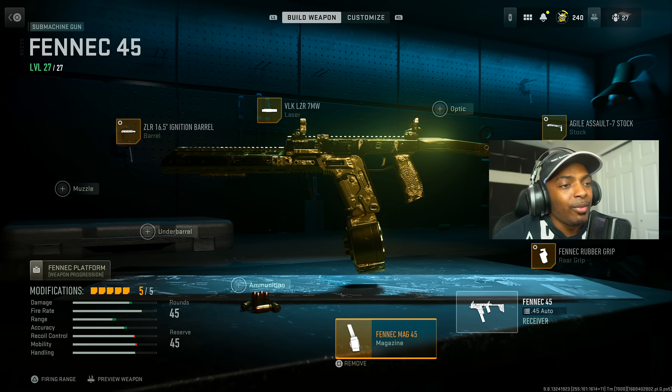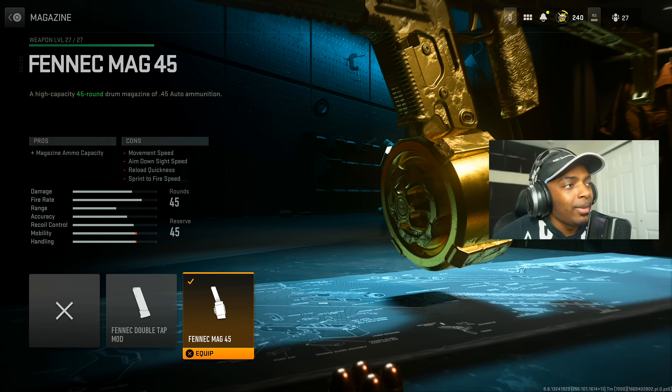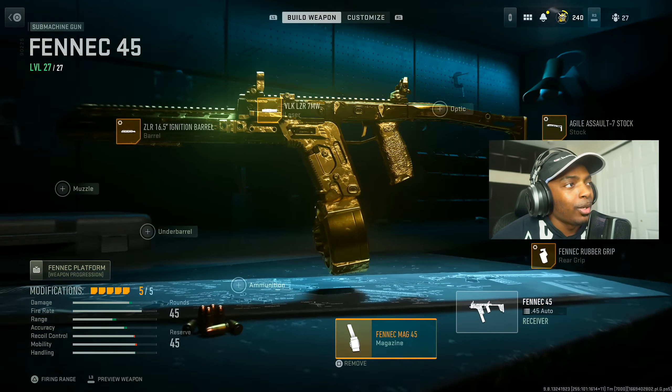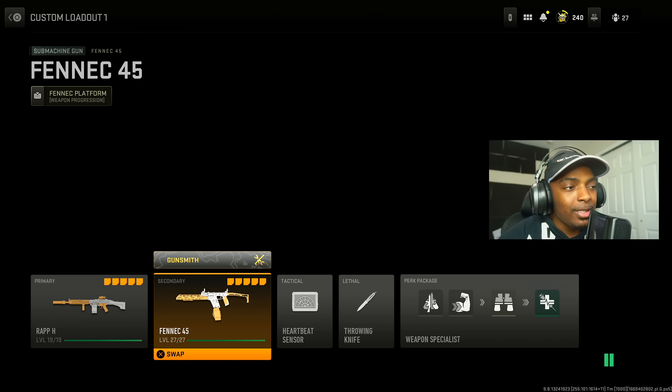I put on the Fennec 45 Round Mag — it decreases movement, ADS speed, and sprint-to-fire slightly, but the benefit is simply more bullets. Also, I'm going to show you all these weapons with no attachments to demonstrate how amazing they are even without them.